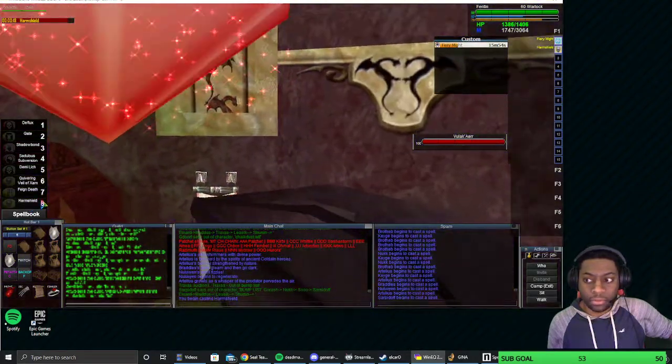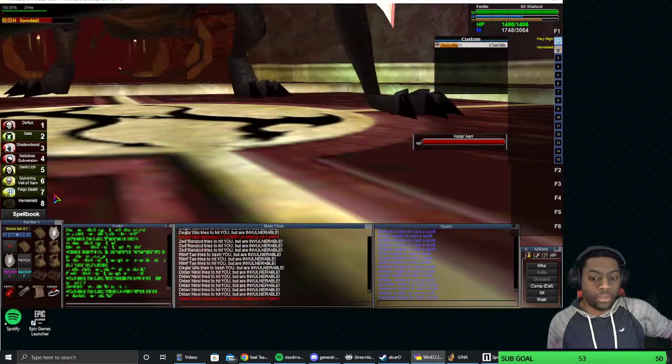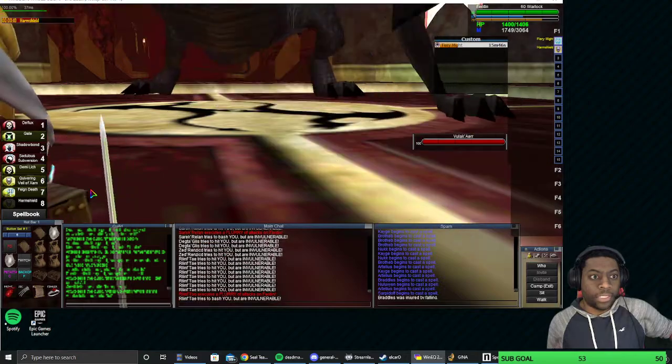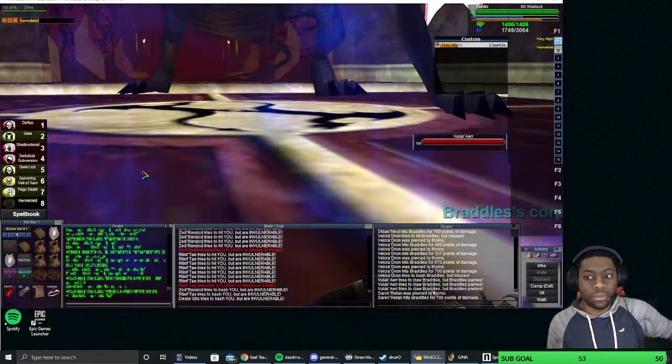Going. D-loves, go. 15 on harm shield. You guys are not going in front of the mages — remember that. Stay behind the mage. Six on harm shield.